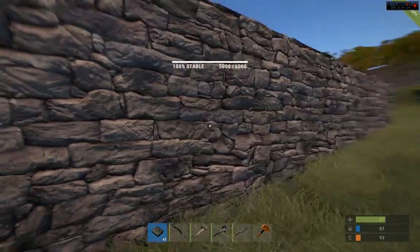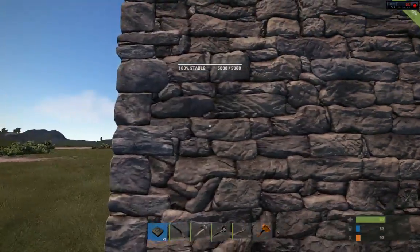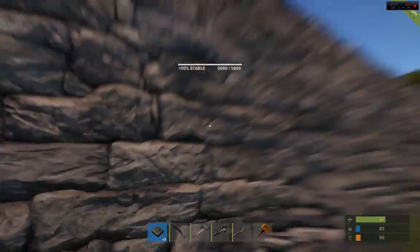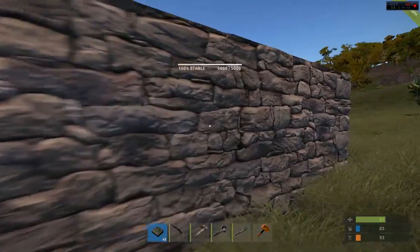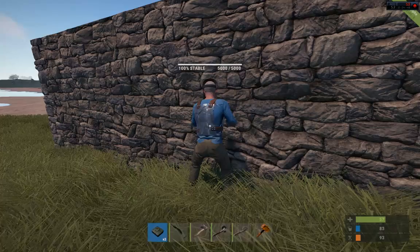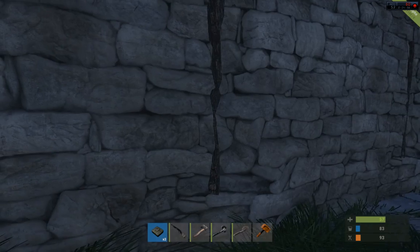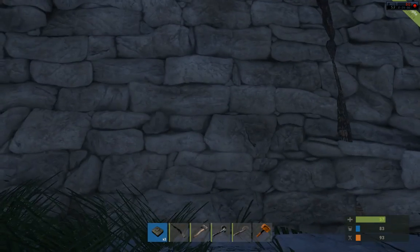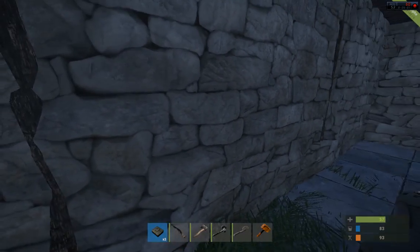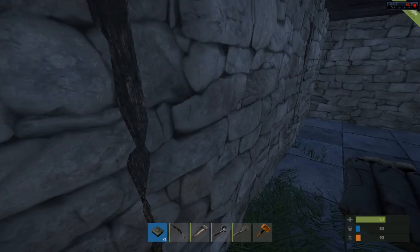I wanted to test out the C4 on the wall here — it is five charges, as best I can tell. Always make sure you're targeting just one wall section as opposed to two walls. You can't really see the breaks, but there are separate pieces of wall here, so you want to pick one and go for it. The third-person mode in Rust now lets you kind of glide through and see what's on the other side of the wall. I also put a sleeping bag on the other side to see whether the C4 was going to destroy it.